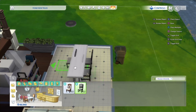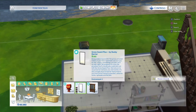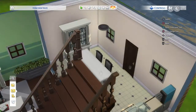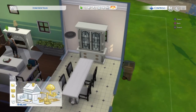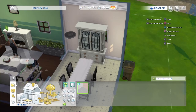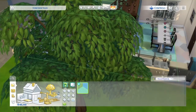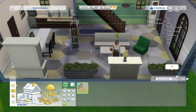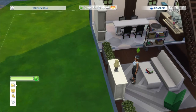It all looks kind of weird together, but I did what I could with what I had, and it ended up looking alright. I just changed the flooring in there and left the walls the way they were. Then I realized I never changed the living room, so I tackled that as well.